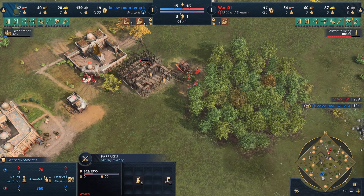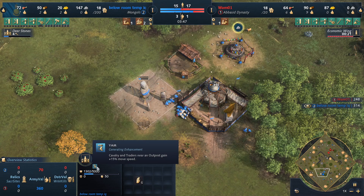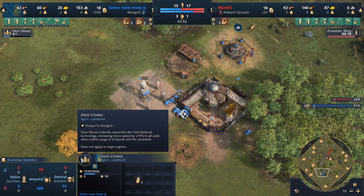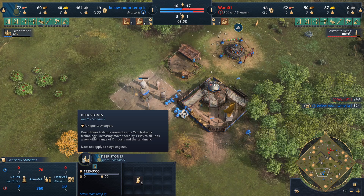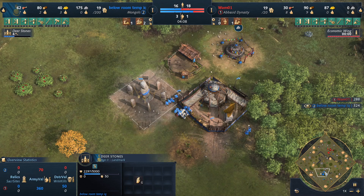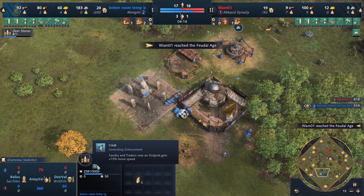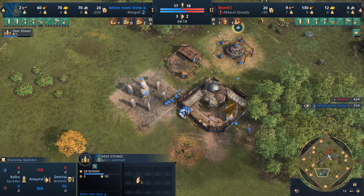We have Deerstones in the back for the Mongol player — I've been seeing more and more of this. It pretty much researches the Yam Network technology, increasing movement speed by 15% to all units within the range of the outposts and landmarks. The only thing it doesn't apply to is Siege Engines, which I think would be hilarious. It does apply to traders though, so interesting to see if we see any trade out of the Mongol player or Don Artie.